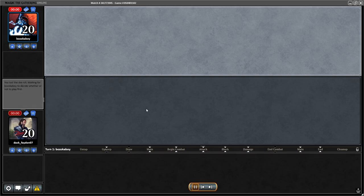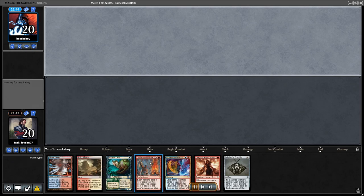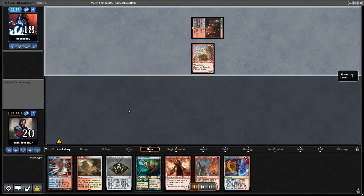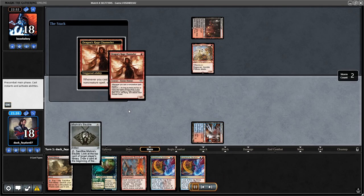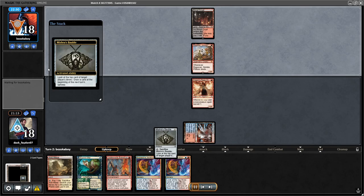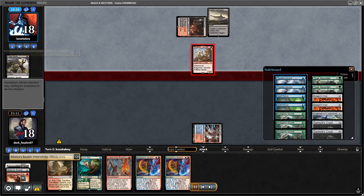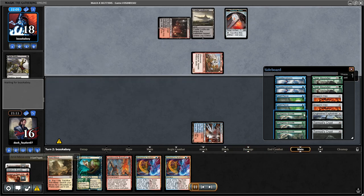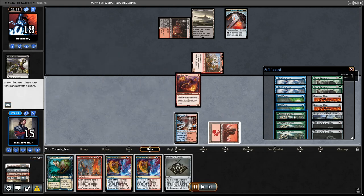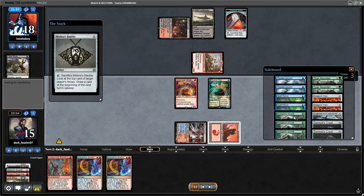Let's check out Game 2. Pretty decent keep, but they are playing first so this hand is a bit soft to Bowmasters — both Channelers on Turn 1 died. I can also show you my sideboard. I didn't sideboard in the first match because opponent conceded the entire game immediately after Game 1. But here you can see that I took out my Mutagenic Growths — these are bad when you're on the draw; opponent is too aggressive for you to try to play this card. So I brought in some Unholy Heats instead.